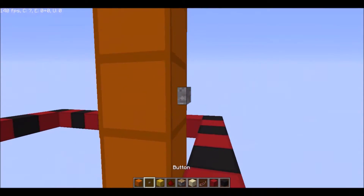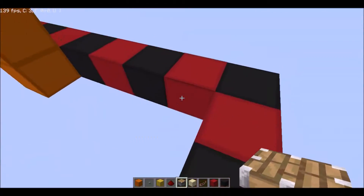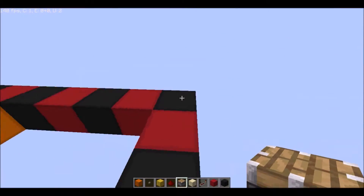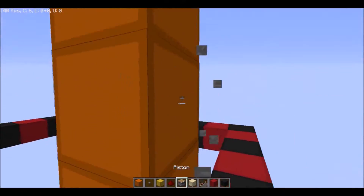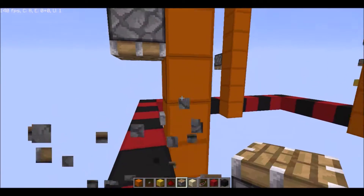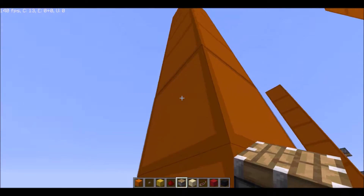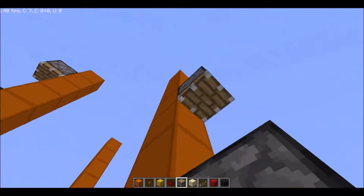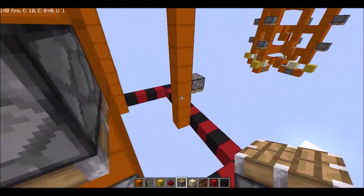You want to put the buttons on the bottom, not the top. Once you do that, put all the pistons right there. Make sure they are two blocks from the ground — this is the ground level — so go two blocks up, put a piston, two blocks up, another piston, and repeat that on all sides.